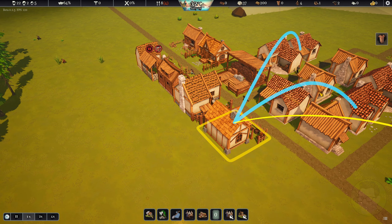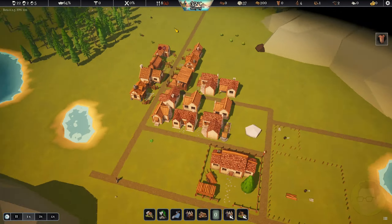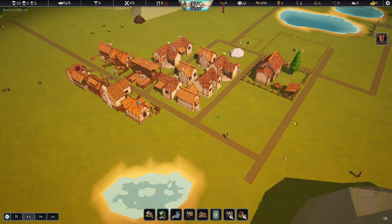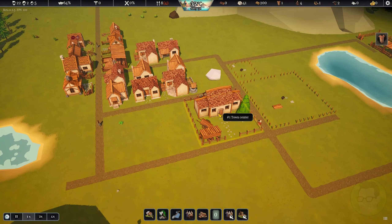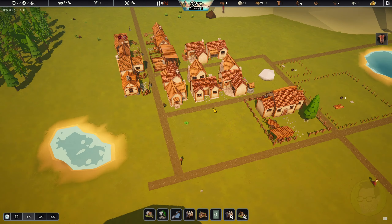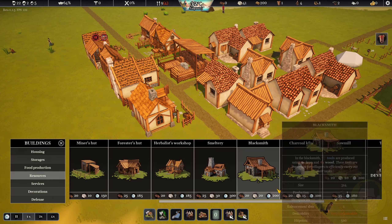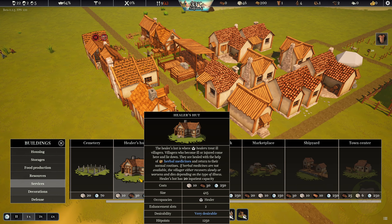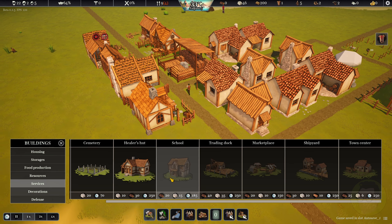Maybe we could add one more person to that for now, and hopefully we'll get the resources delivered and start being able to do some forestry as well. What have we got so far? We've got our cemetery and our compost yard. We're going to need a school and a healer's hut. I think we can now build the healer's hut - it's in services. Desirability is quite high for the healer's hut, actually.